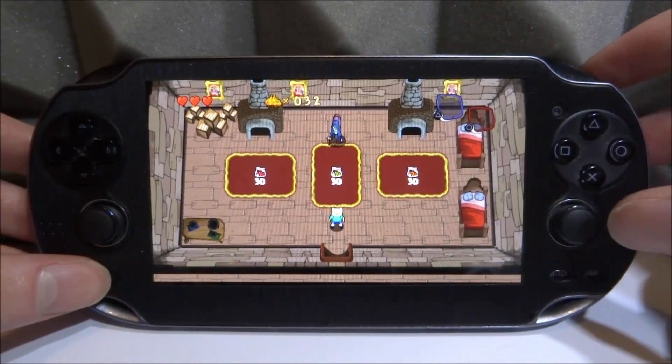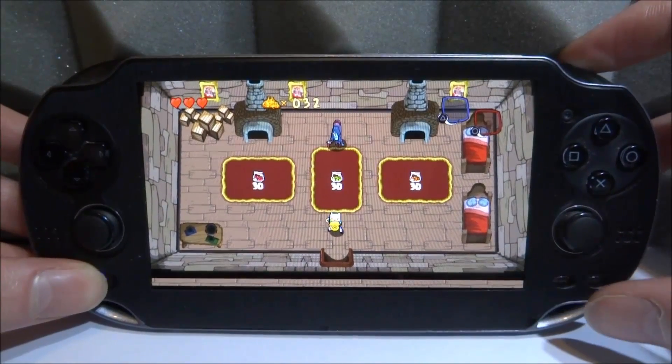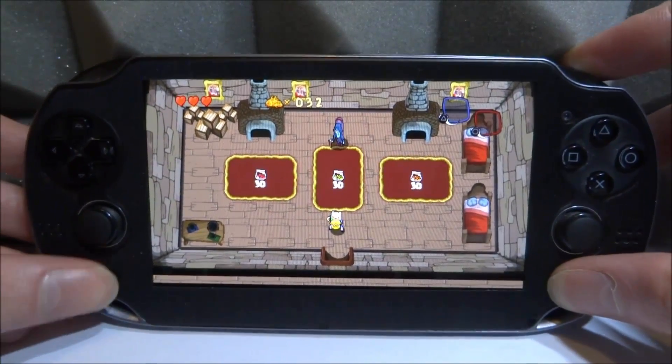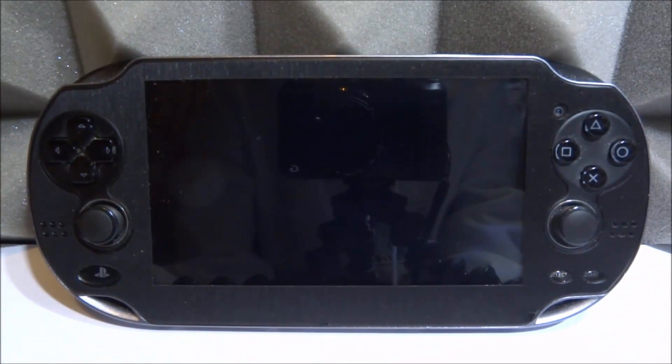To save, we hold the right trigger (R), hold the PS button, and press Select. Holding R1 down is for save. So we press Select and the PS button, and that is going to save the save state for us. We have to wait about 40 seconds, and once it's done we restart the PS Vita. Then we can load up the game again using L (left) for load.